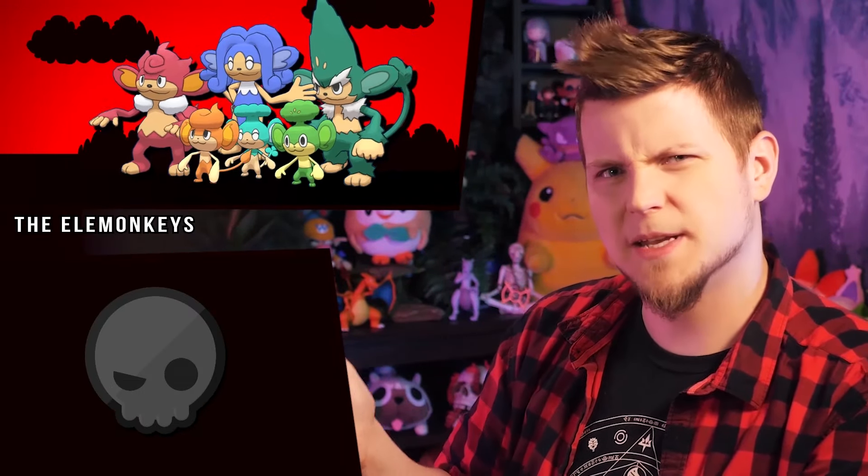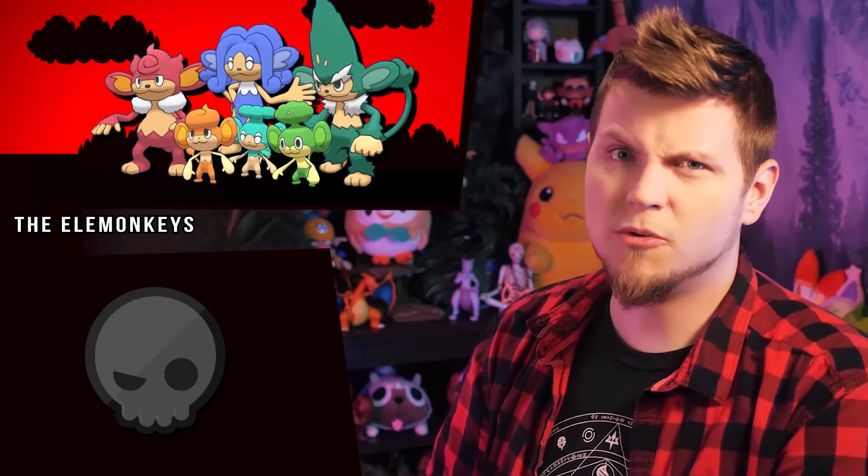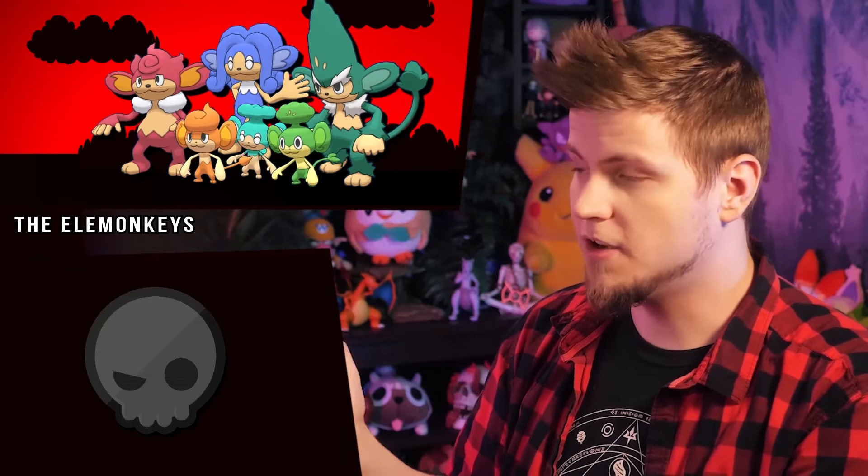All three of the wise monkeys just sort of adjust their lightness a bit — different shades. The only notable one is Panpour, who gets the classic water-type underwater aquamarine shift. Munna's pink is now yellow, like some tapirs, or perhaps to appear like the glowing moon in the night sky.